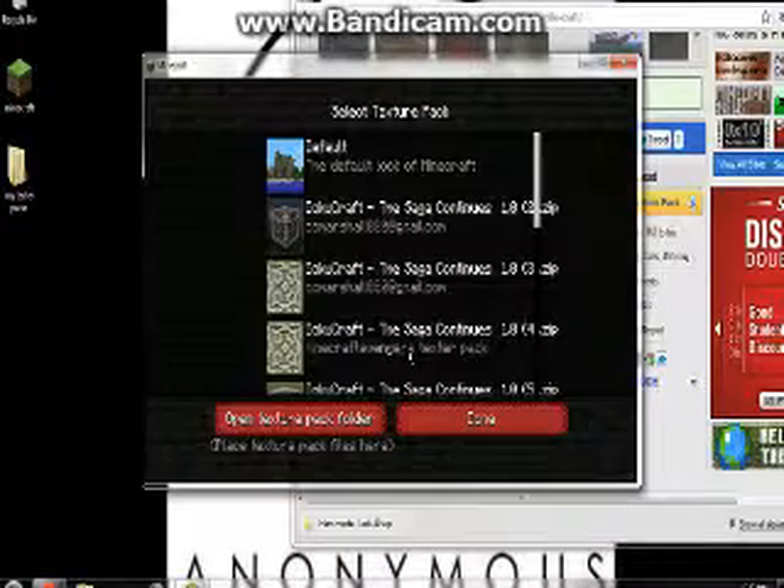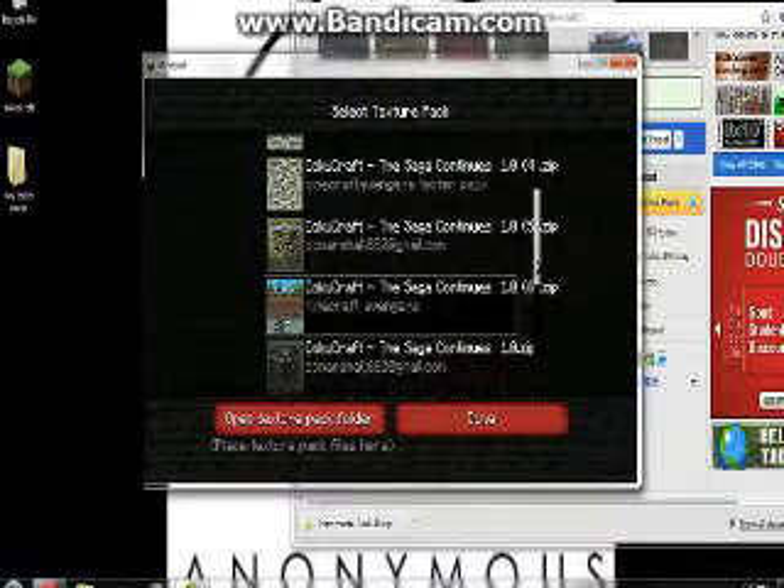You go down to Texture Packs. Now the one we downloaded should be in here. This is the one we just downloaded right here — now you would either double-click on it.